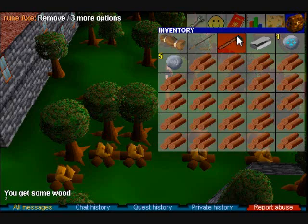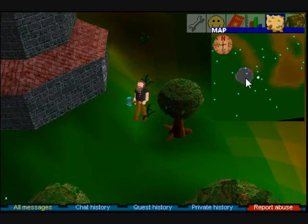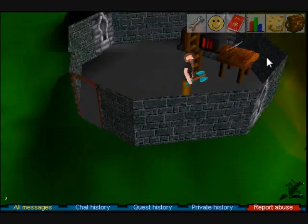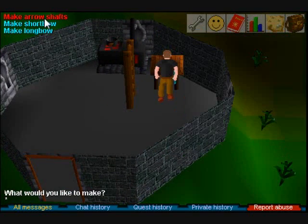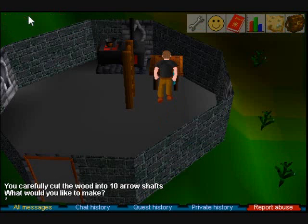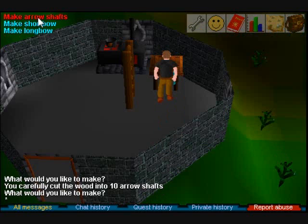So let's meet up in Seers Village. This building with the knife is directly south of the Seers Village Bank, so if you progress southwardly you will find the knife. With the knife, when you're starting fletching, you want to make arrow shafts. Note that adding air feathers to them does not give you any experience - that's really noteworthy - so just make arrow shafts for a while.